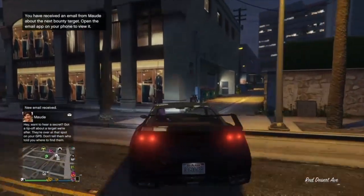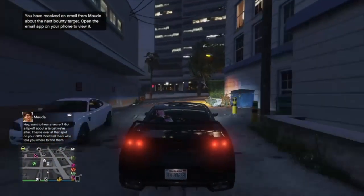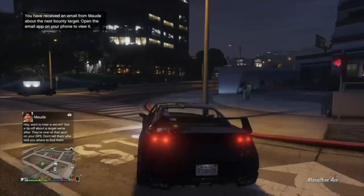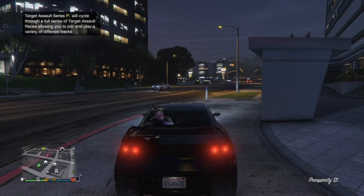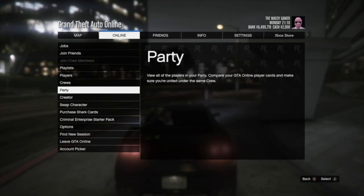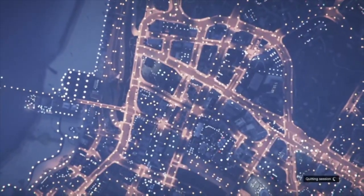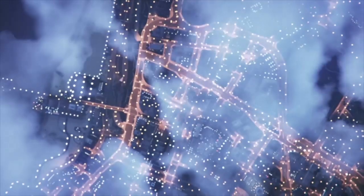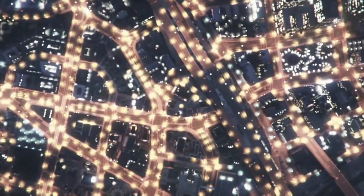I'm gonna drive it over to my CEO tower. It works best with the Del Perro nightclub and Maze Bank West being close — they're right next to each other. All I'm gonna do is set the last location, press Start, go to Creator. The reason I drove over here to the club is so when I spawn into my invite only, I'm right next to my club. Now pull the RH8 out of B3.